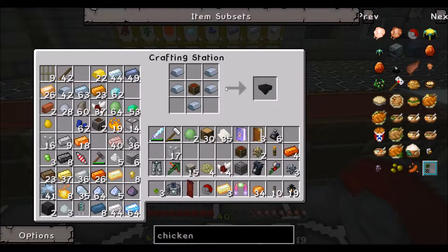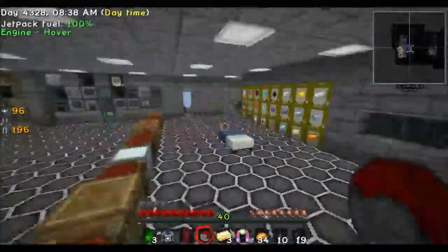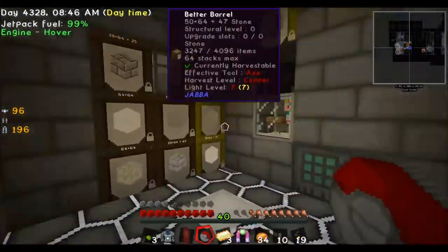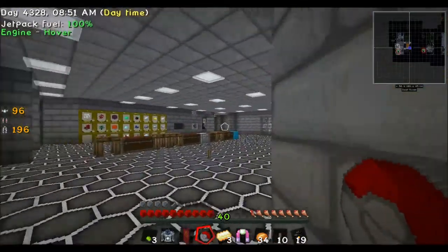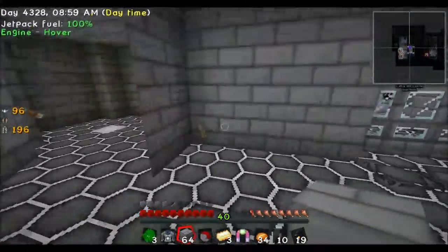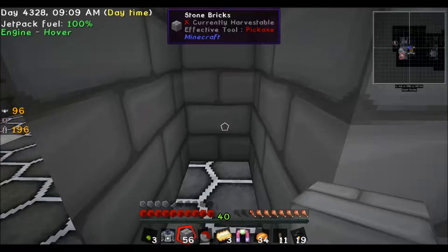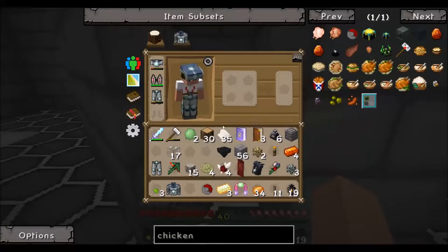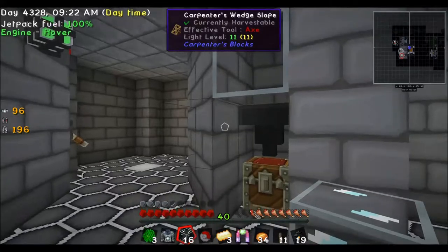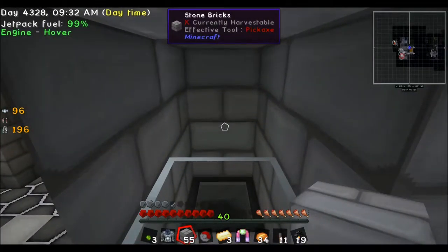I think we cannot finish today. A hopper and a chest - I know we need some bricks. I'll make the chicken farm right here. Chest should be there, then comes the hopper, and the glass like this. And now the chicken.